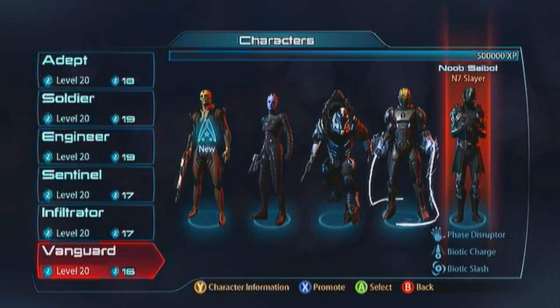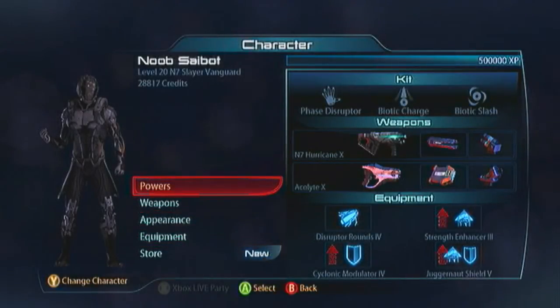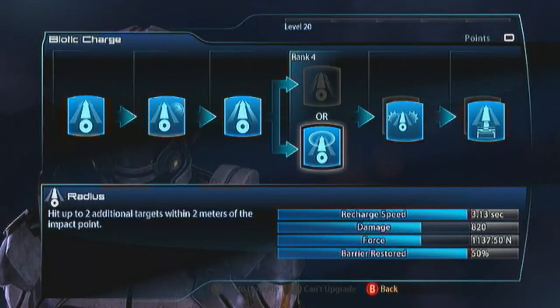Next is the N7 Slayer — again, a charging and melee character, but he's got a lot more tankage because he doesn't leave himself very vulnerable when he's doing his bit. His Biotic Charge is the same: go with the Radius, Power Synergy, and Barrier.